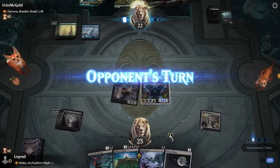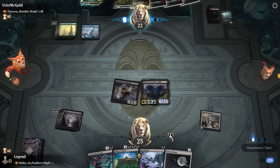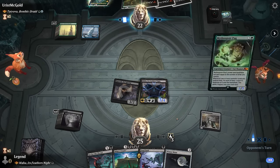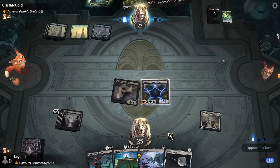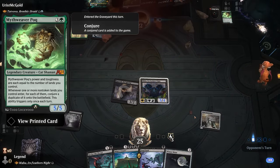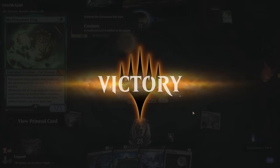They need to remove one of our two pieces first. A Mythweaver dies on the spot — that's satisfying to see. Our opponent scoops.